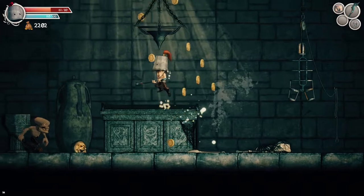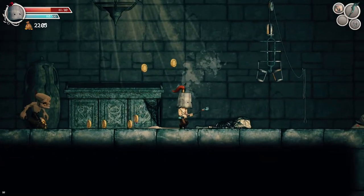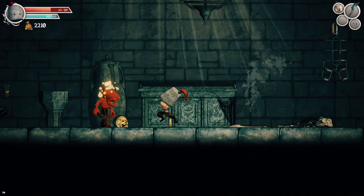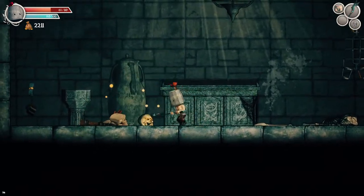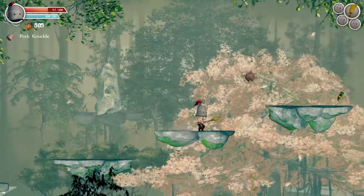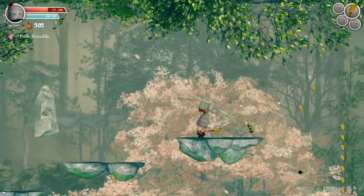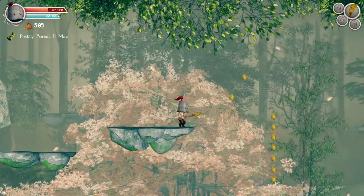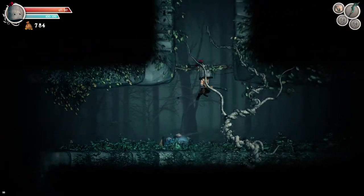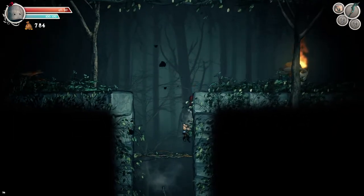Each area is divided into four or more separate sub-areas, each with their own map. This map is not instantly visible though — you'll have to find it first before you can unlock it. They aren't really well hidden, but walking into an area without a map isn't the best feeling, because I didn't know what to expect or where to go. It added a bit more challenge, and I can appreciate that.